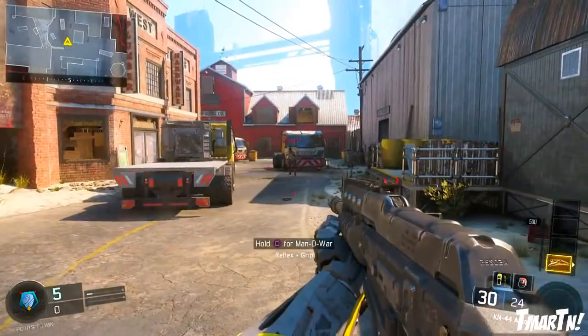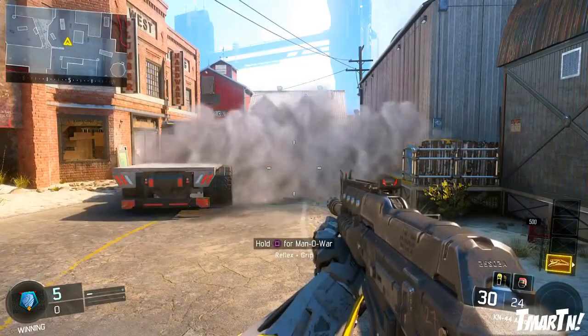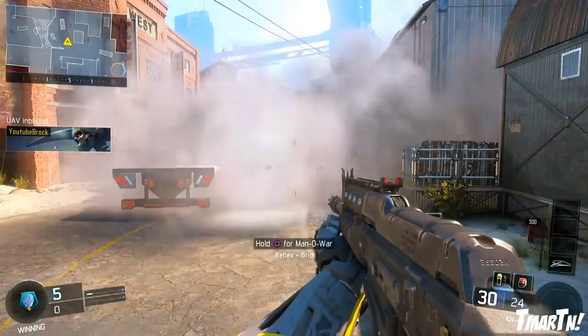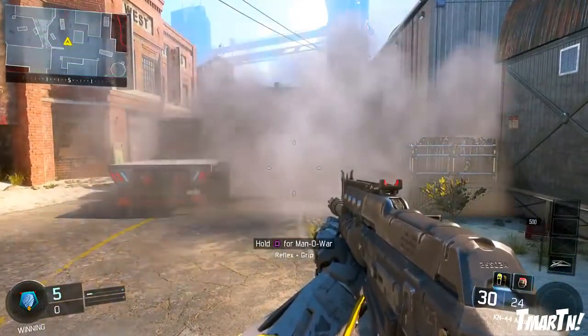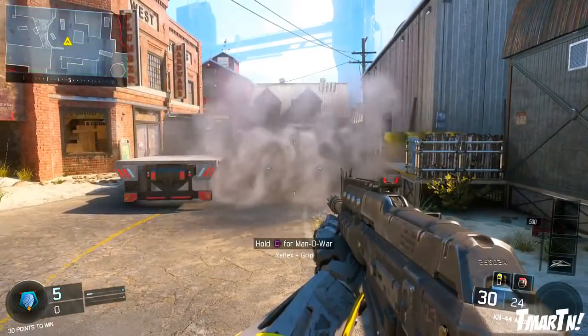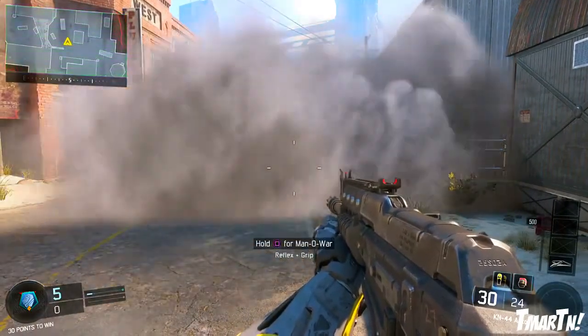It will actually block out their mini-map when you are in the smoke. Check this out — if the enemy team has a UAV up in the air and you pop a smoke and sit in the middle of that smoke, you are going to go off of their screen. They can no longer see you on that UAV, which is obviously pretty useful.